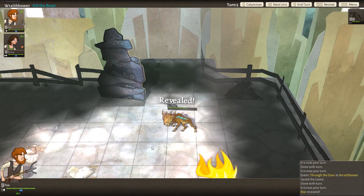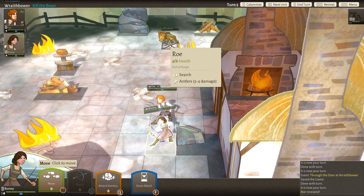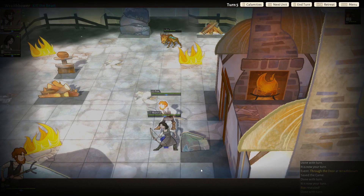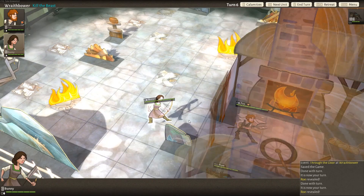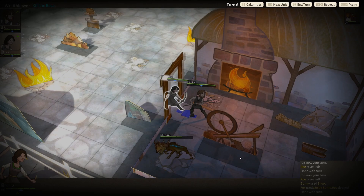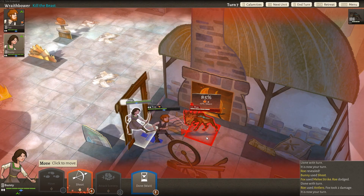While combat in Wildermyth isn't particularly groundbreaking, it is both functional and intuitive. At its core, it's your basic two-action combat system. If you're already familiar with games like Pathfinder or Dungeons & Dragons, or even the more recent XCOM games, then you probably already have a pretty good idea of how it works. Basically, each unit gets two action points per turn, which are then used to move, attack, or take a variety of other basic actions. Actions can be taken in any order, but attacking an opponent will immediately end a unit's turn. There are also special swift actions, such as opening doors, interacting with objects, or performing various special class abilities — a swift action basically costs half of one action point to use.